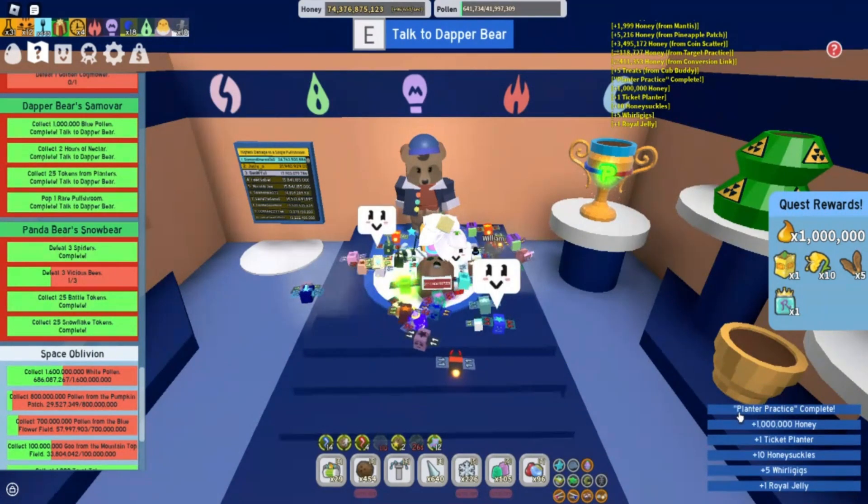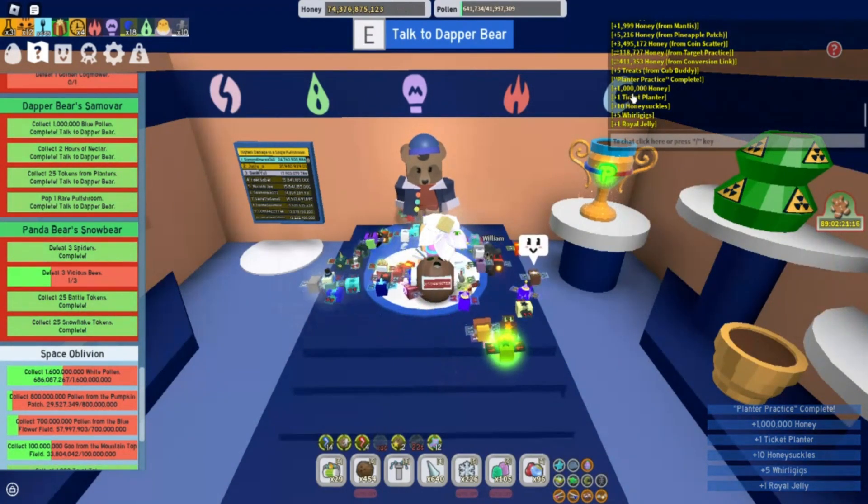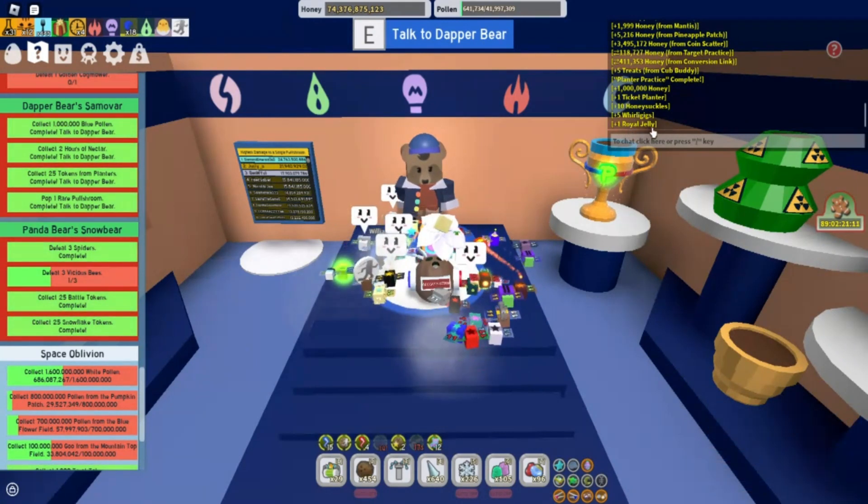So we finished planter practice complete. We got 1 million honey, 1 ticket planter, 10 honeysuckles, 5 whirly gigs, and 1 royal jelly.